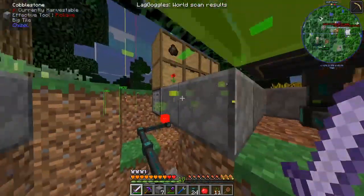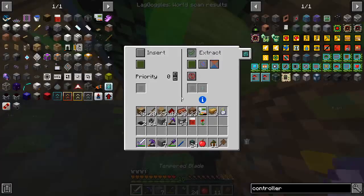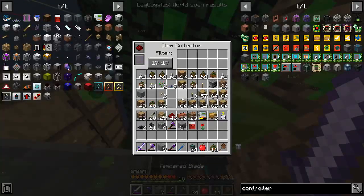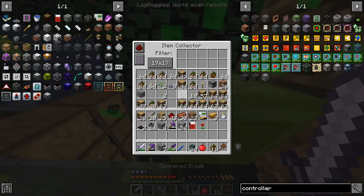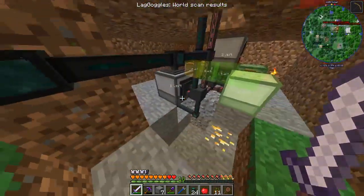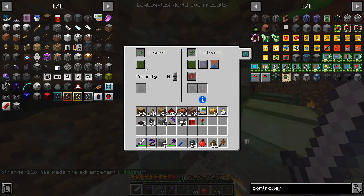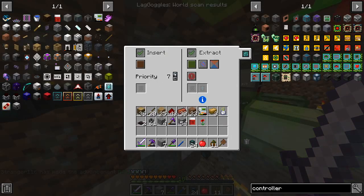There we go — that should be good. So what's this? This is extracting on green. I want it to also extract on the same channel, extract on brown as well. But I want to set up the priorities. I want this to be insert on brown, so this will put the wood in there and it will be at a high priority — like a billion.